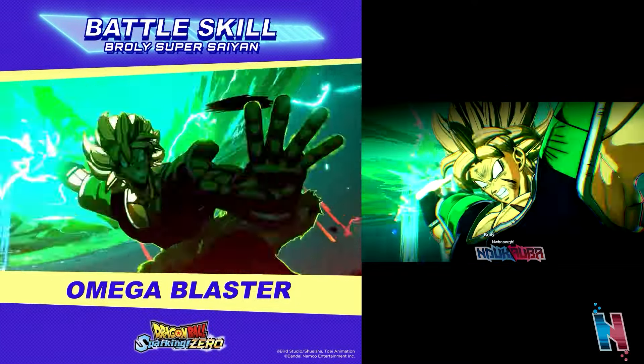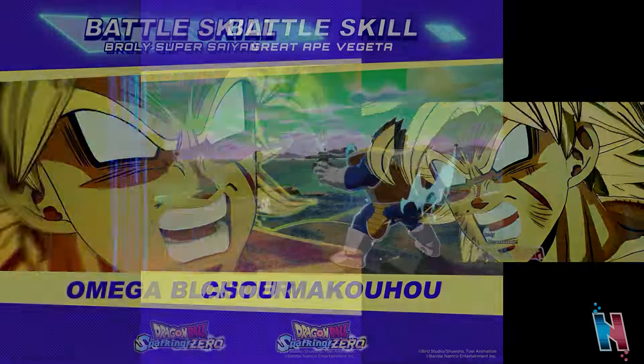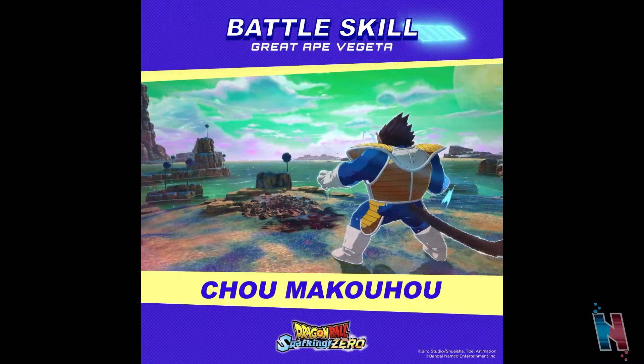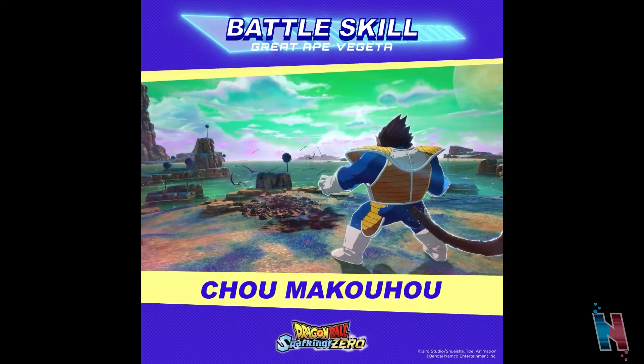We see that with Broly using Omega Blaster with a slightly different animation than in the demo. After Broly, we have Great Ape Vegeta — nothing changes here. He's using his Blast 2 move, Choma Koho, the mouth blast move he's had since the Tenkaichi series. Nothing really changes, but some more Great Ape Vegeta gameplay — can't really complain with that.